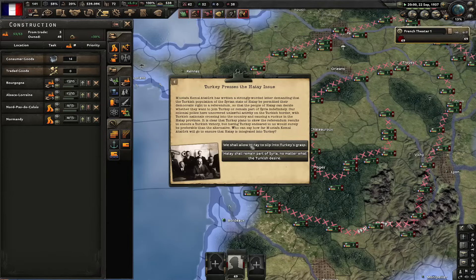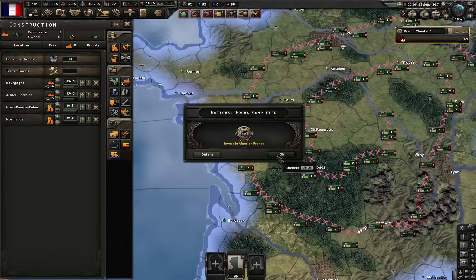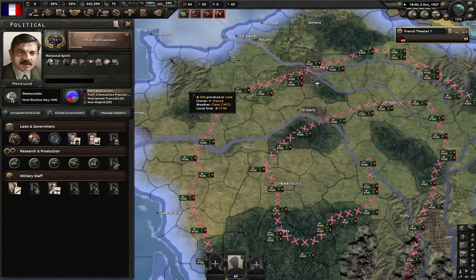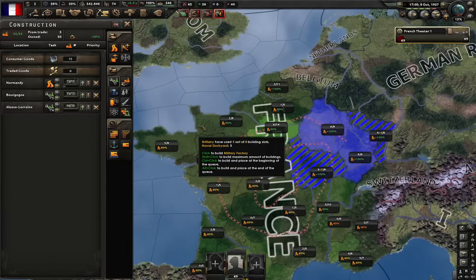Here we are — seeing a Japanese war. Turkey presses the Hatay issue. I'm going to become a presser of Turks. Let's now do industrial expansion. That's going to get me 8 civs. Let's now get Peshkov, war industrialist. I'm basically going to stop building all the civs and just start building mills now. Our next focus is repeal the law of exile.